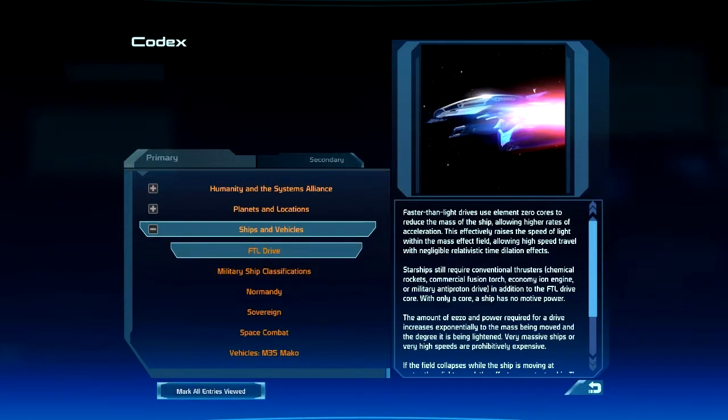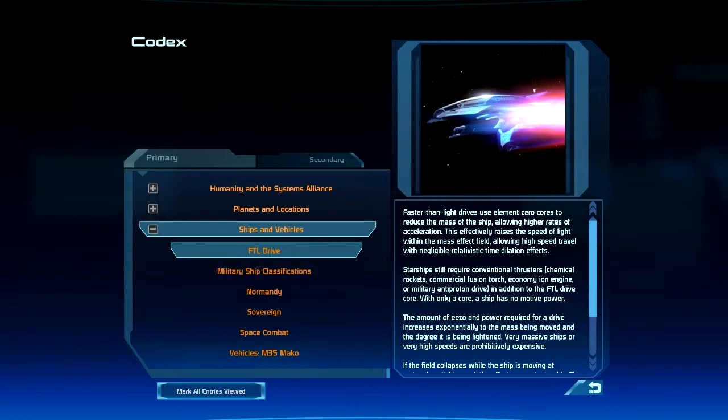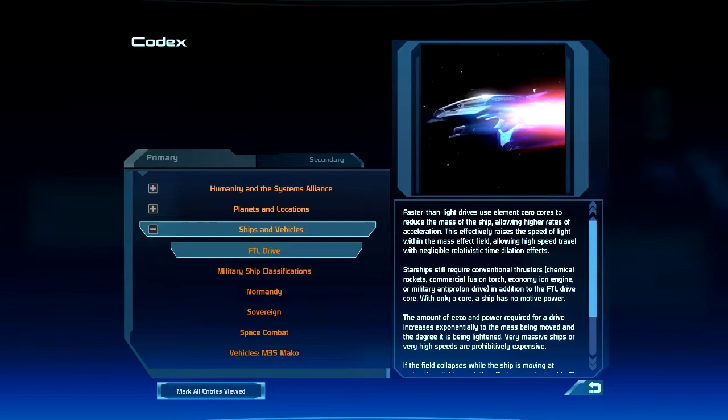Faster-than-light drives use Element Zero cores to reduce the mass of the ship, allowing higher rates of acceleration. This effectively raises the speed of light within the mass effect field, allowing high-speed travel with negligible relativistic time dilation effects.